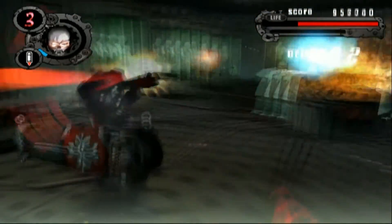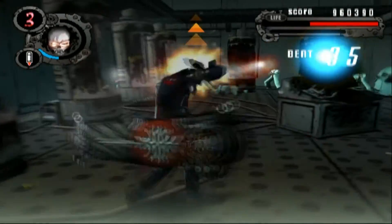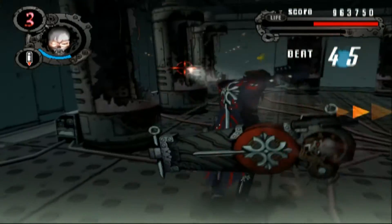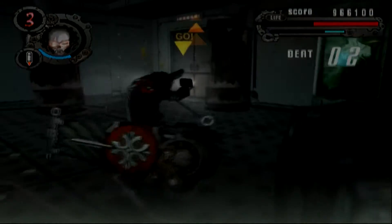The jumping isn't really all that helpful except for some bosses who do shockwave attacks. The dodging is obviously really helpful as you can dodge forward, backward, and side to side while still being able to shoot, which comes in handy especially on the boss side of things.